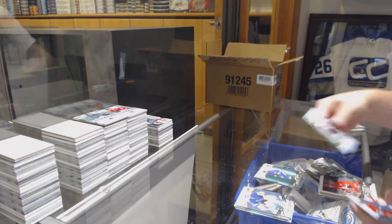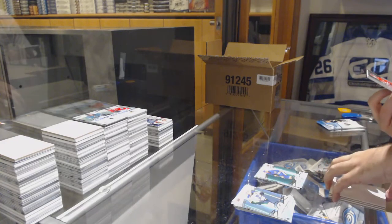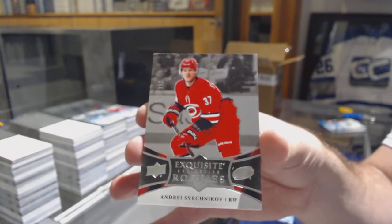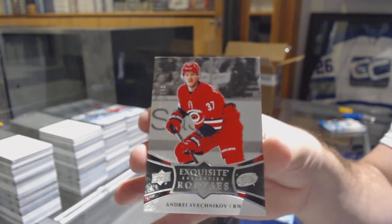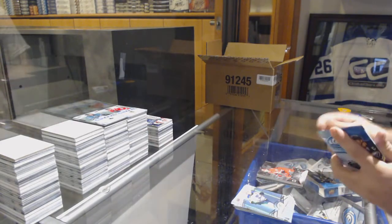Green of Ryan O'Reilly for the St. Louis Blues and a $1.99 exquisite rookie for the Canes — Andrei Svechnikov. Svechnikov to $1.99 for the Carolina Hurricanes.